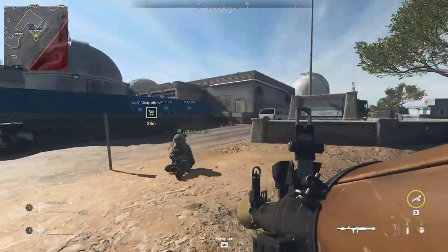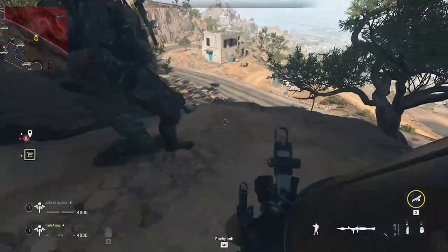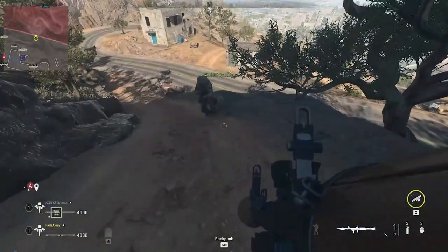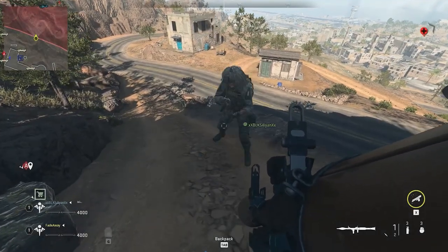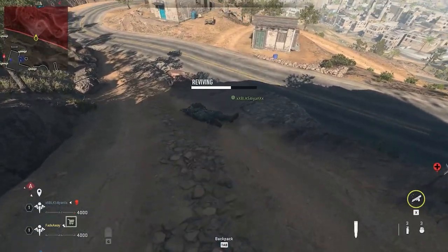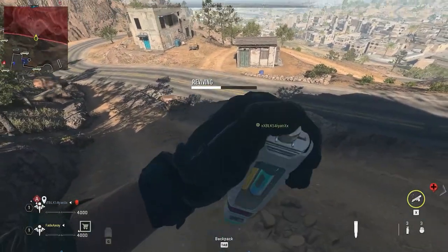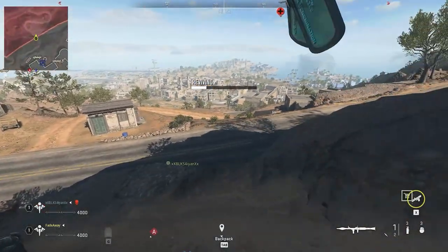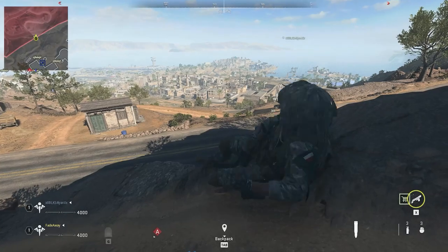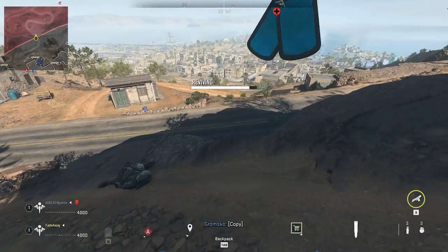Make your way to the area of the map shown, then have your teammate go out of bounds — this will instantly down them. Revive your teammate over and over again and each time you revive them you get XP. Switch roles every 10 minutes or so so both of you get XP. The person reviving gets more XP, but the person going down over and over again also gets XP, just not as much.